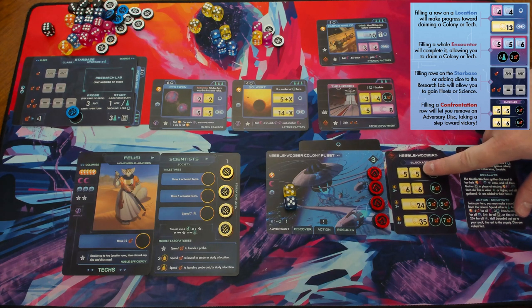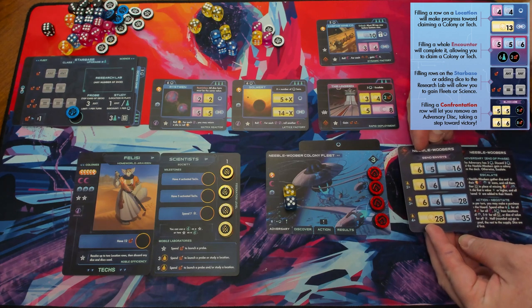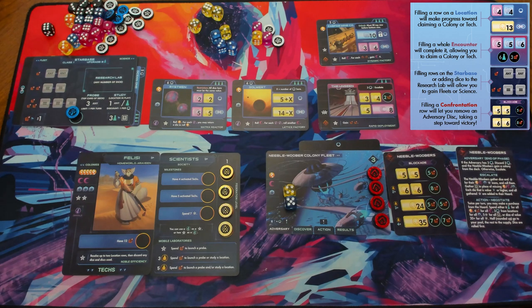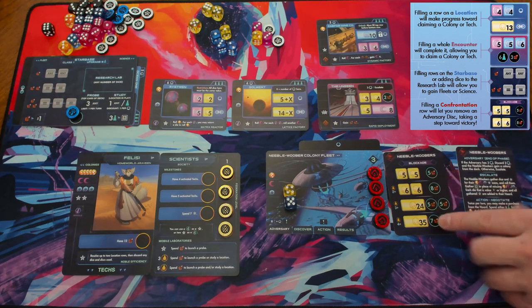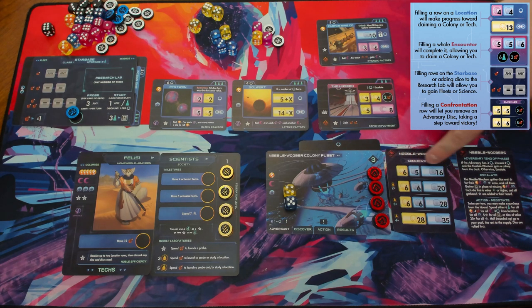The confrontation card is how you make progress against the adversary, and it can be flipped freely anytime as long as there aren't any dice on it. For the Nibuwers, there are two ways to confront: Blockade, which uses lots of energy dice and fleets, or Send Envoys, which uses diplomacy dice. Based on your homeworld or technologies, one option may be better. You can switch back and forth during the game. All you have to do is fill in the top row, and during the results phase you'll get that adversary disc.